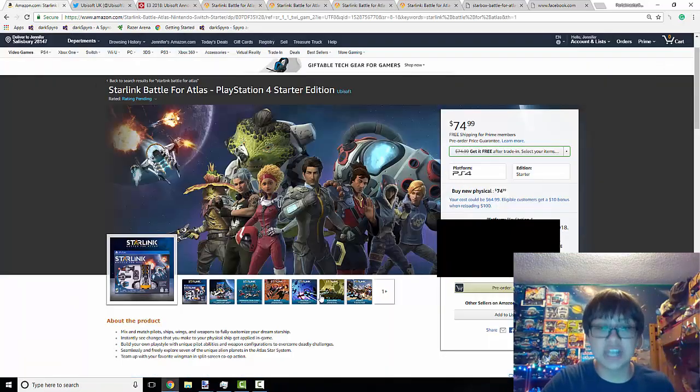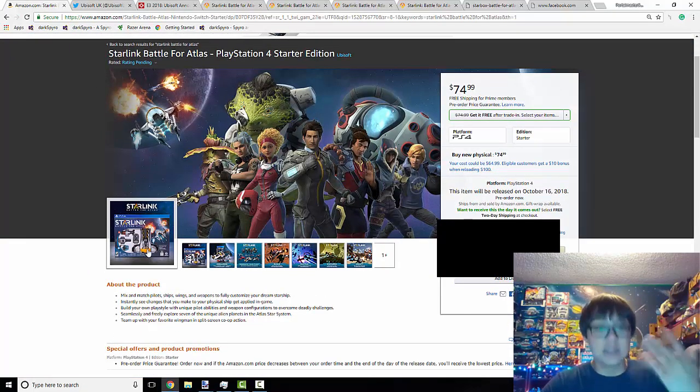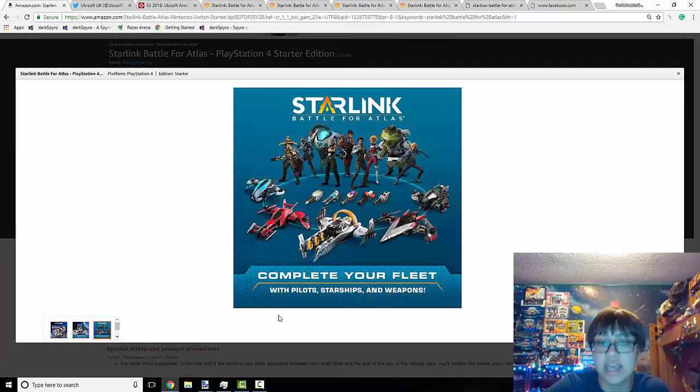In case you haven't actually gotten a chance to do a deep look at the thing, let's go ahead and actually take a look at the Starlink Amazon page. For some reason, the pictures are being kind of weird and won't actually let me go through every single picture — it only lets me go through the first three and then I have to manually click through them all.